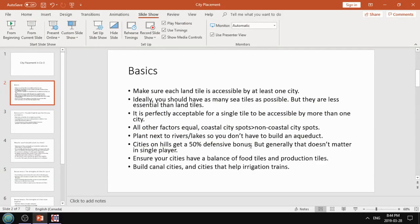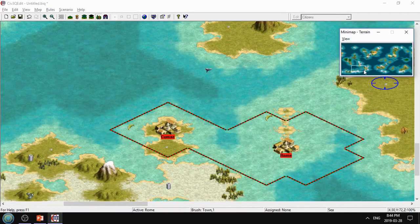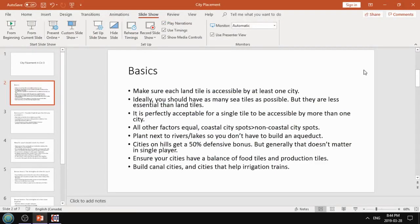Plant cities next to rivers and lakes so you don't have to build an aqueduct. If you have access to freshwater - if your city is next to a river or lake - then you can grow to size seven or higher without an aqueduct. There's no downside to planting next to a lake. The one downside to planting on a river is rivers give plus one commerce, so you'd be giving away plus one commerce by planting on that tile. But on the other hand, aqueducts cost one gold per turn in maintenance, so it almost evens out. It also saves you the hundred shields to build an aqueduct, so it's definitely a good idea to plant on freshwater whenever possible.